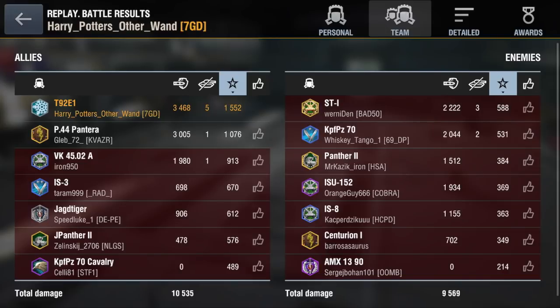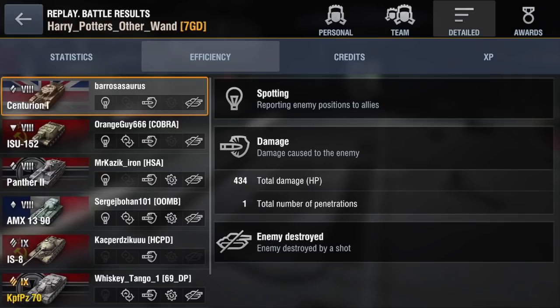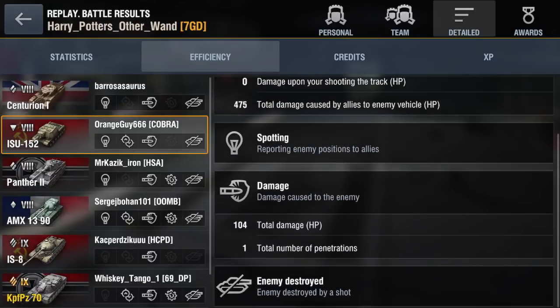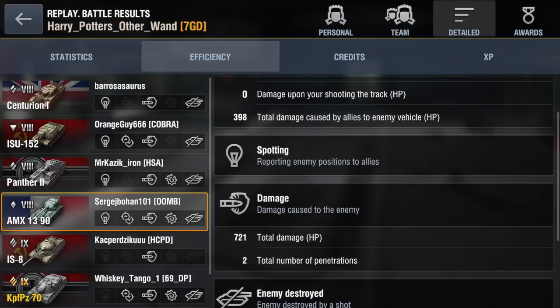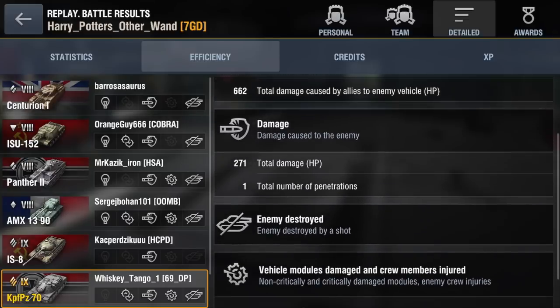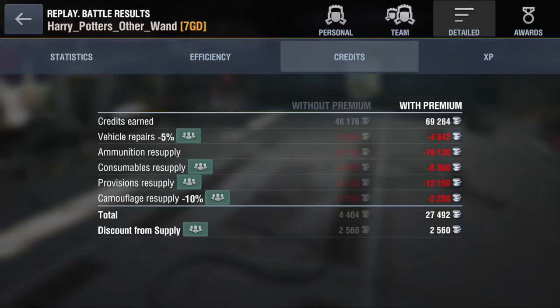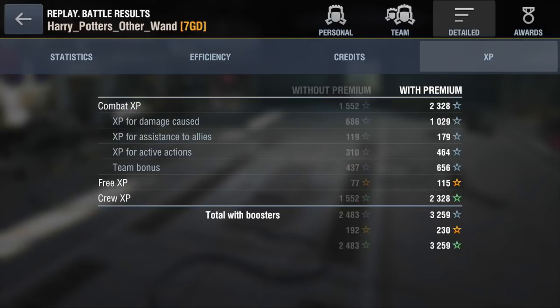In this tank right now, because everybody's playing it — plus you've got all the testers and super unicorns playing it — you need over 1500 XP to master it. So don't worry if you don't master it. 1400 XP, which normally masters a tier 9, is only going to get you a first-class badge, in some cases a second-class. There are too many really super unicorn players playing at the moment. You need over 1500 XP to master it — same with the Sheridan, I think you need 1550 in that. No shame in not mastering these tanks right now. When the stats plateau and become normal again, you'll have a shot at mastering it.